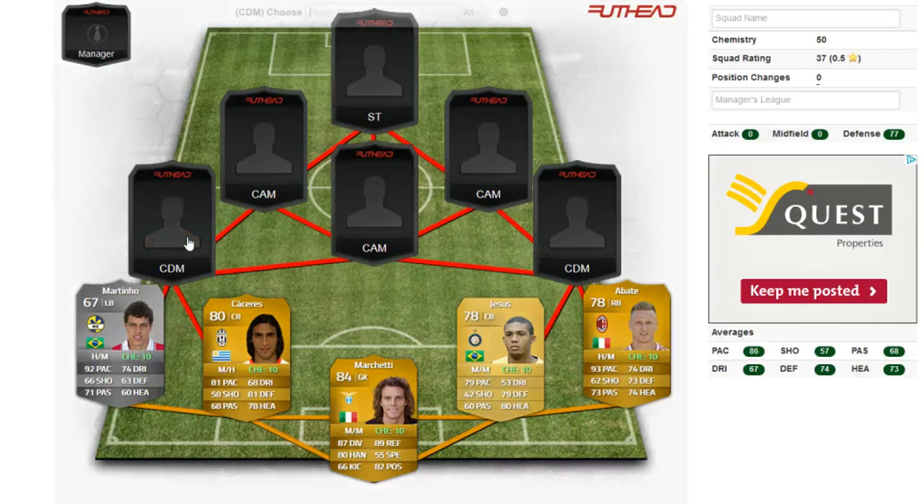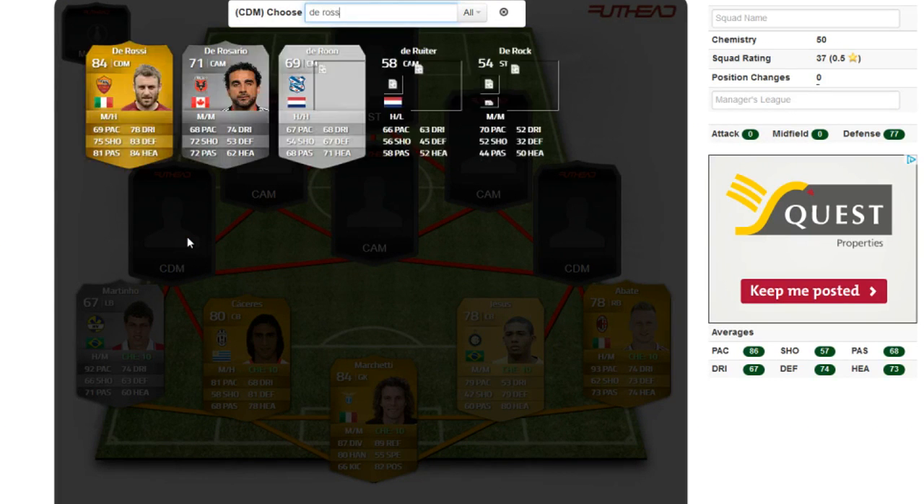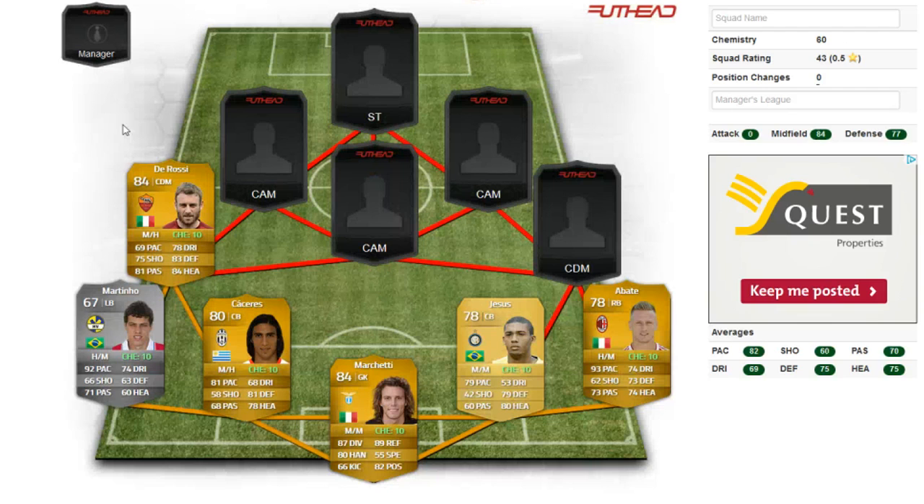Moving on to the centre defensive mid position on the left-hand side, we're going to go for De Rossi, the absolute legend. He has actually been downgraded by two ratings to an 84 instead of an 86, but his stats are quite nice still.